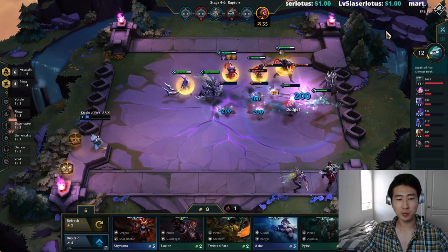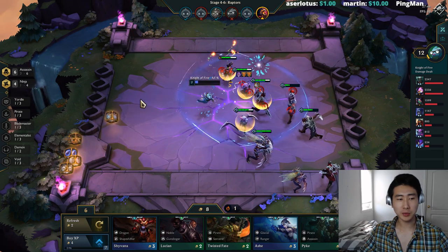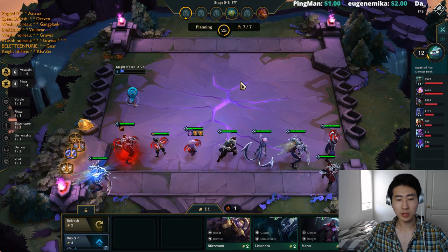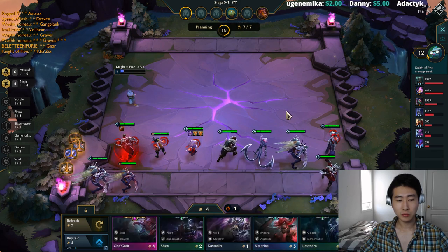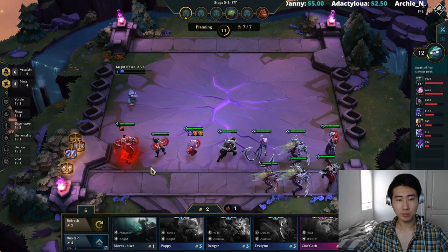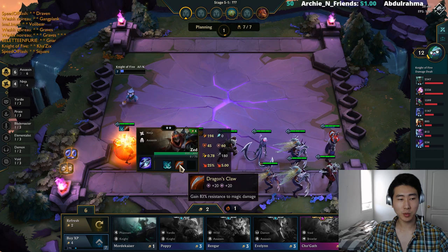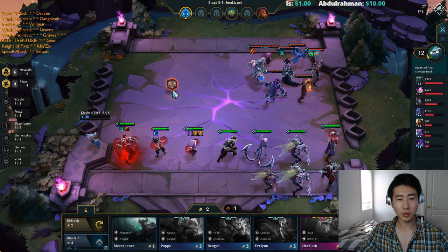We can still try to go for top four with ninja assassins — it's completely possible to get fourth place. It's hard to be first or second now because there are just stronger comps. We got Dragon's Claw — that's really good. We just need three-star Zed. Kha'Zix is going to hit three stars first. I'll give him Phantom Dancer as well — this combo is really good. I want to give Akali Seraph's Embrace — Seraph is always really good on Akali.